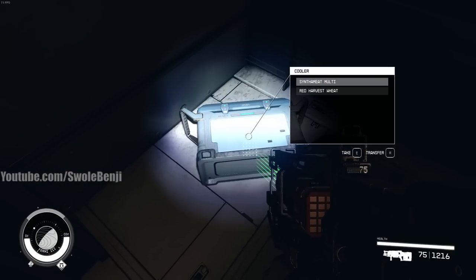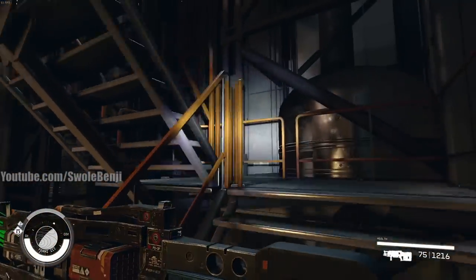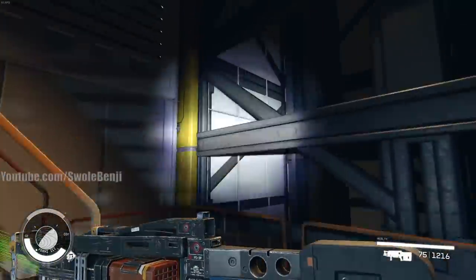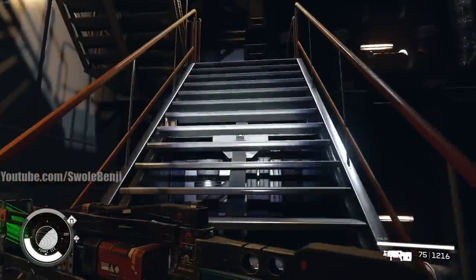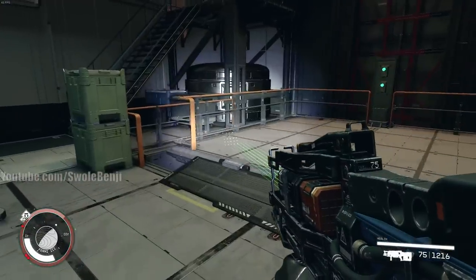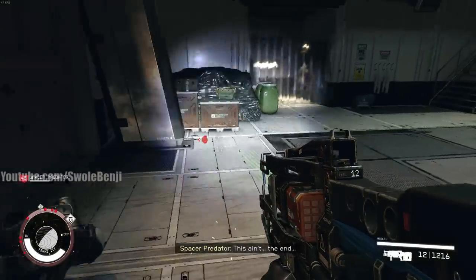Nothing too good in the chests today. I'm going to beeline for the boss — the boss is usually in the center of the facility. We could save-scum it and check his loot, which I might do just for you guys, until we get something really good. But first we have to take out some of these guys.